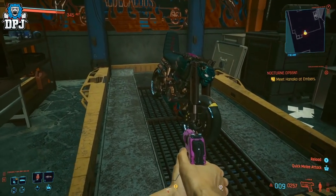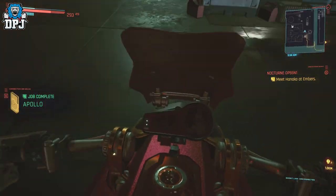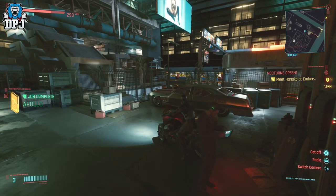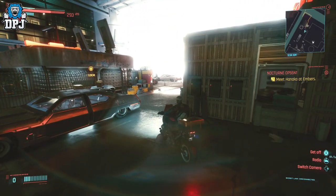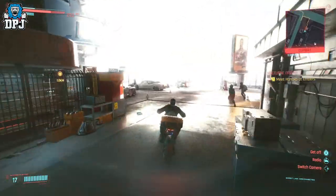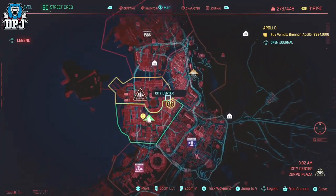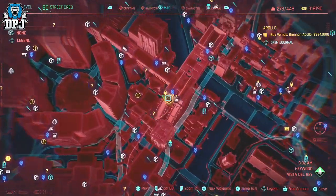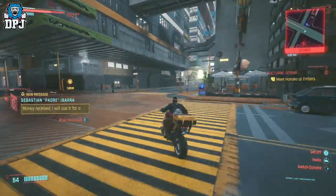Next up we have the Brennan Apollo. This bike becomes available upon reaching a street cred level of 30 and having your presence known in Haywood. If that's the case, a fixer will contact you about this bike and where it can be found — you'll see the location on the map on screen. This will require you to pay 94k eddies, so make sure you're not short on cash.